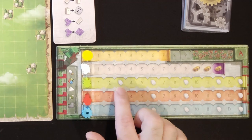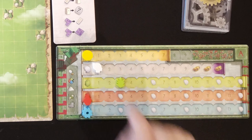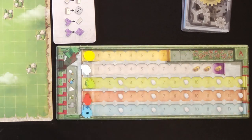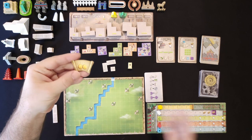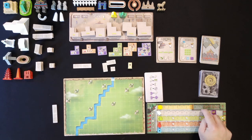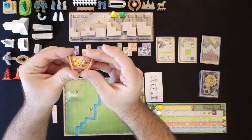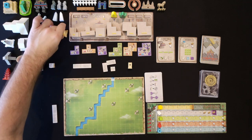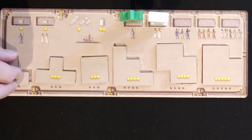Whenever you hit a population symbol, you go up on the population track. You spend gold from here to buy things, and you can also take a loan as a free action on your turn — no automa card flip needed. You get two extra gold to spend that turn, but later you'll need to pay back three gold or lose two victory points. You can only have one loan at a time during the game.